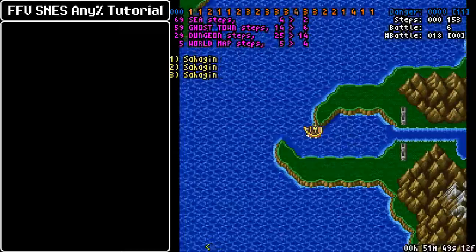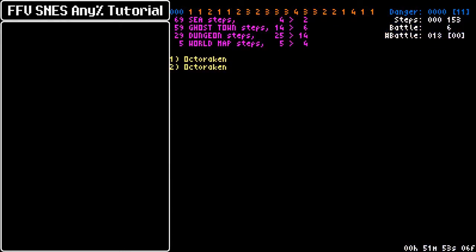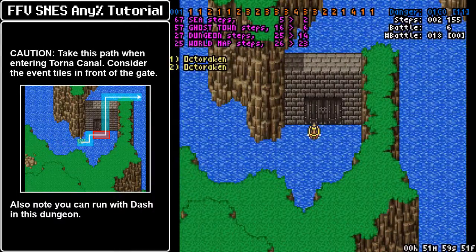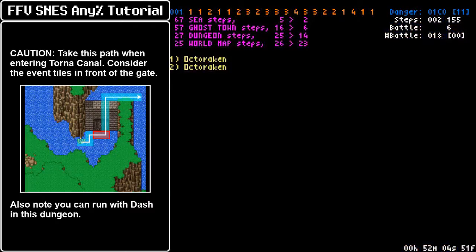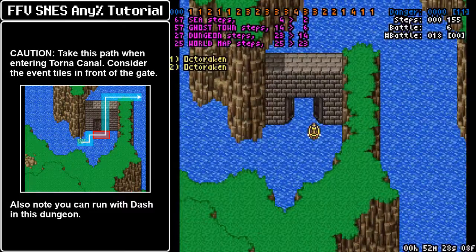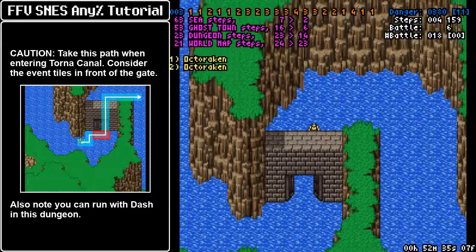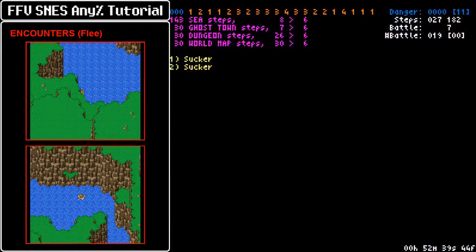Sometimes I misstep and hug the jaws of these peninsulas, because I am bad at the game, but be careful. Now over here at Tornacanon, the two tiles in front of the gate don't advance the danger rate, so you want to approach the gate from the left and then go to the right of it. Here is where we initiate the cutscene, and this is going to help us save another step for the next segment. After that point we keep going up, and after this stone is passed, you go one tile up and keep going right, so you can hold the corner there and get around here.